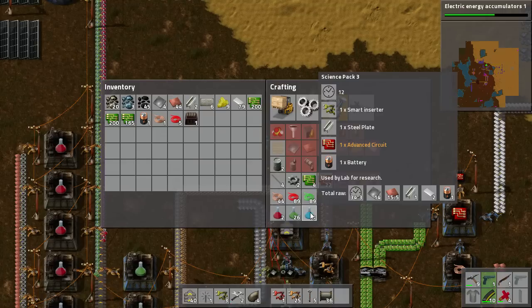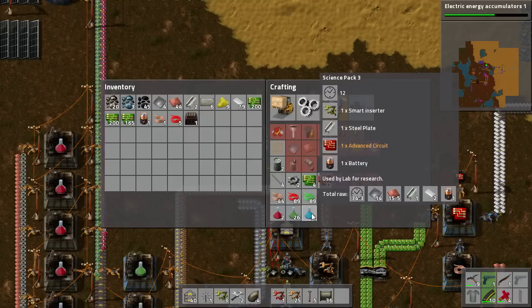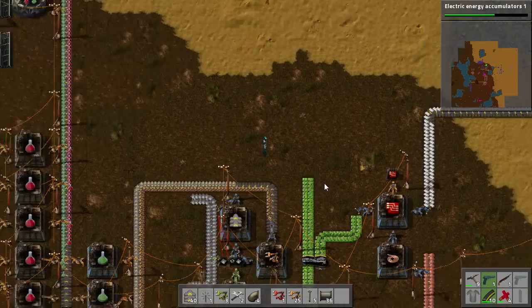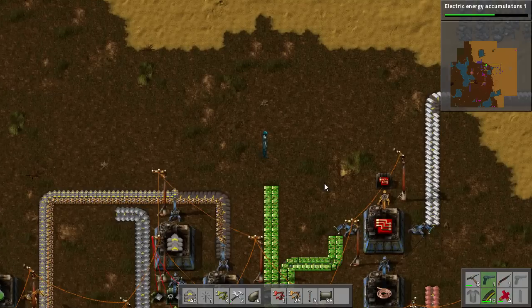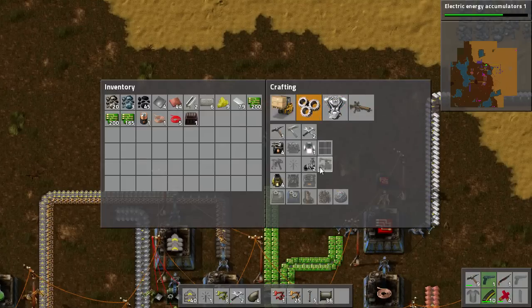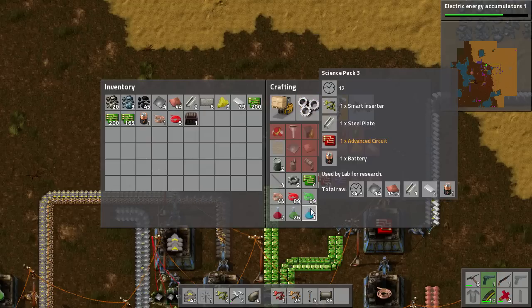In this episode we're going to cover a nice build that I like to use that gets Blue Science all sorted. Once you've got Blue Science, that is really it for the extremely complicated builds. The way I like to do it is to just sort out each level as I go. With Blue Science, we're going to need Smart Inserters, so let's get Smart Inserters automated somewhere.